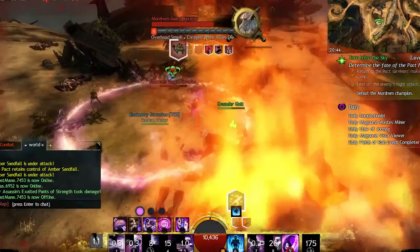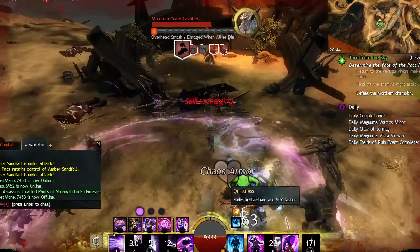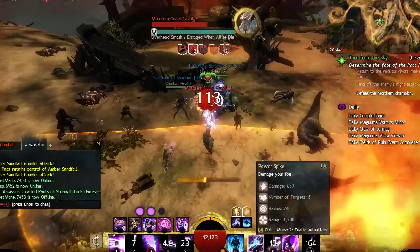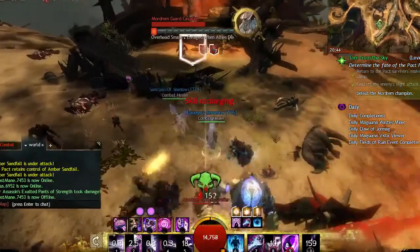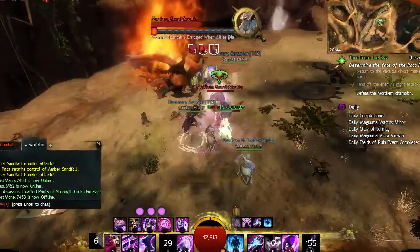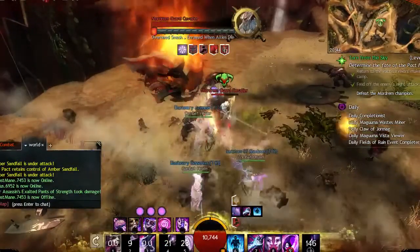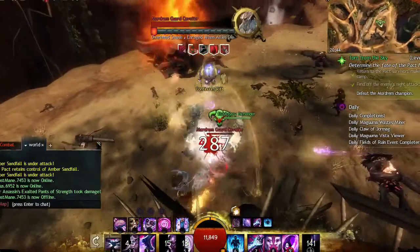The first thing you have to do when you get into the game in order to access the Maguuma Jungle is the Torn from the Sky mission. You head for the Silver Wastes and from there you complete Torn from the Sky, which takes you into Verdant Brink. It was quite a long story but I thought it was brilliant — finally being completely immersed into the story rather than just going in blindfolded.